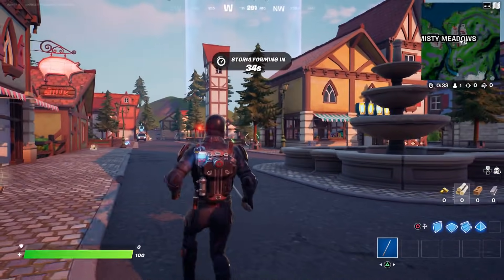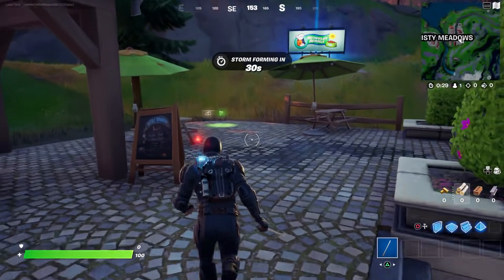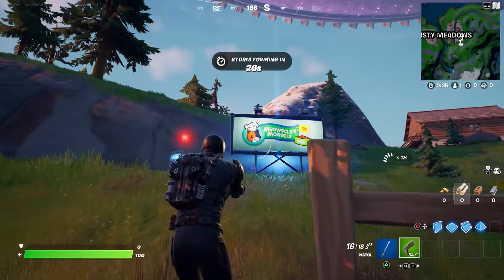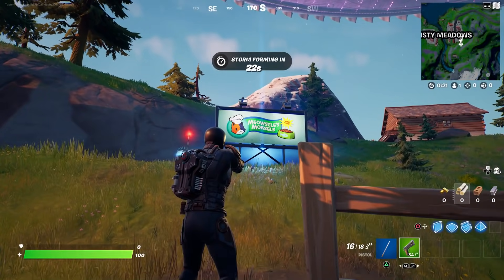Now you have to go to the billboard — the closest one you can find. There are multiple ones, but in Misty Meadows this is the closest one. This billboard is actually a reference to the movie 'They Live,' featuring one of my favorite wrestlers of all time, Rowdy Piper.